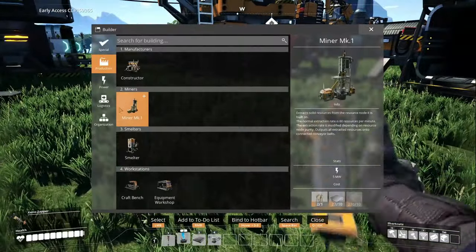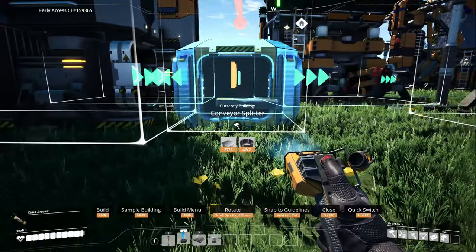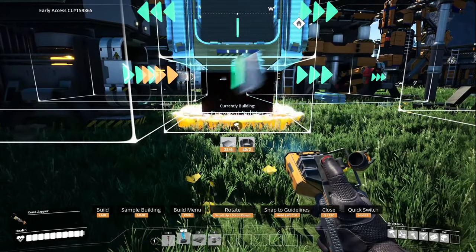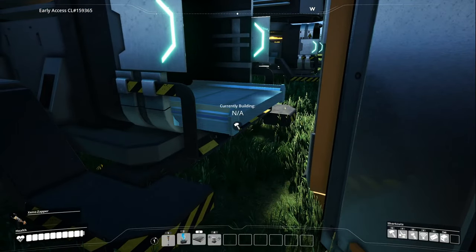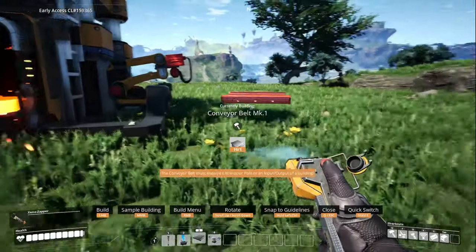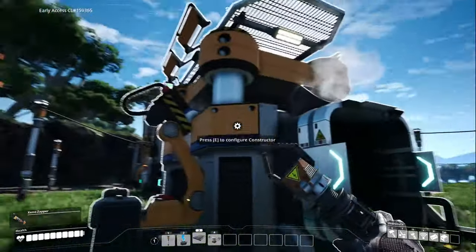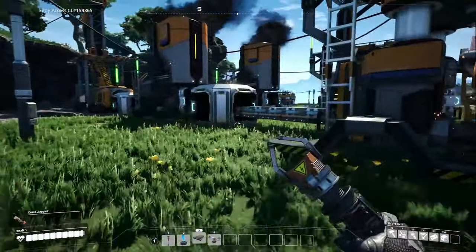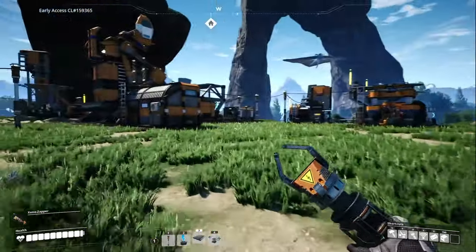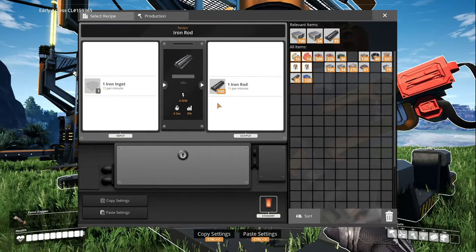Splitter here if I can build it - logistics - belt splitter. You can be pretty close to this I think. Let's set that to rods - there's power, there are rods, now we can do another constructor for rods and then send one on to doing screws. We need more of me finishing my sentences! Let me grab some of these rods and see what we've got going. This guy wants ingots.